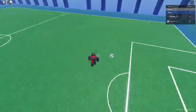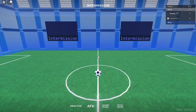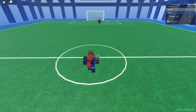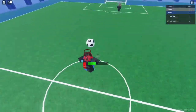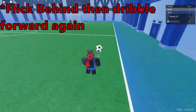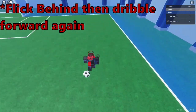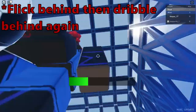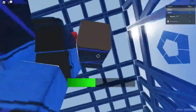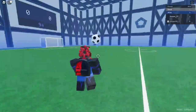I use aerial dribbles a lot in my combos — that's like my signature move. You could also do a vice versa going behind: bam then go behind, bam then go behind, or go behind then come back in front. Some people actually juggle the ball — I still don't know how to juggle really well, but you just follow the ball and juggle.